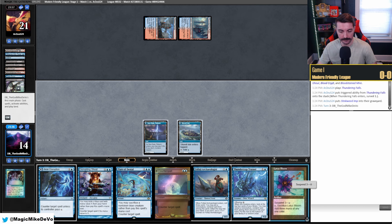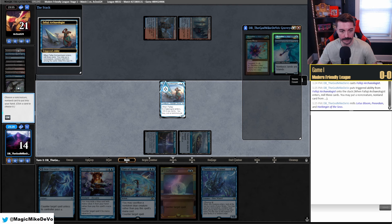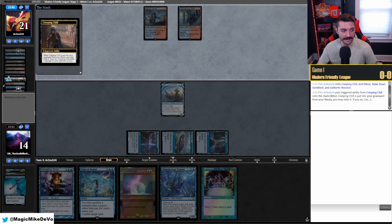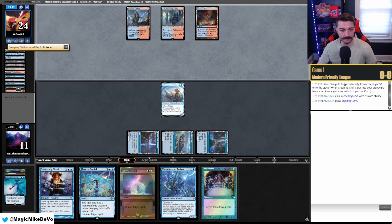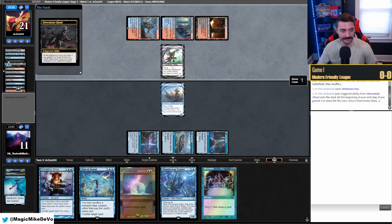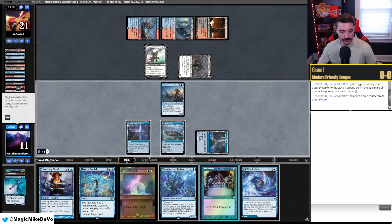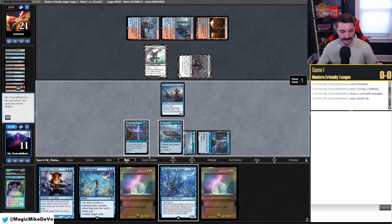No Cathartic yet, so they Dredge. Creeping Chill — down to 11. If we're able to just Charbelcher at any point it's a free win. They crack Scalding Tarn for Blood Crypt and hardcast Stinkweed. I guess we're not going to counter that — we like to see that, though. Ghoul comes back into play. Lotus Bloom will suspend. We're under a lot of pressure so we need to find some stuff quickly. We keep going bottom-bottom on Preordain hits. Another Counterspell — play this tapped. Let's play a Thundertrap, looking for Charbelcher.